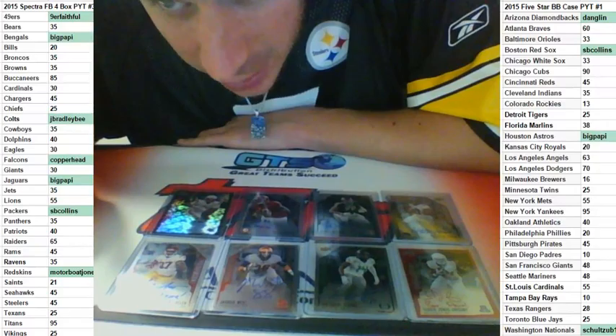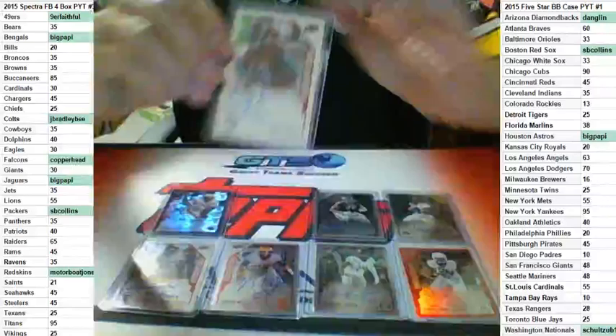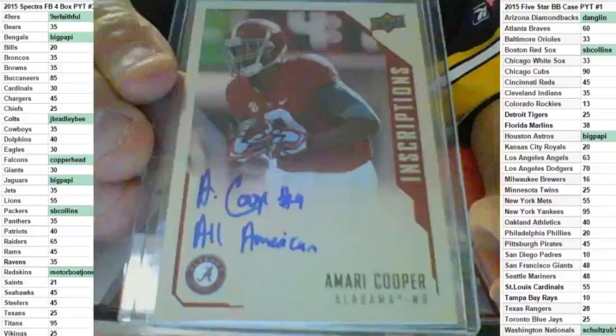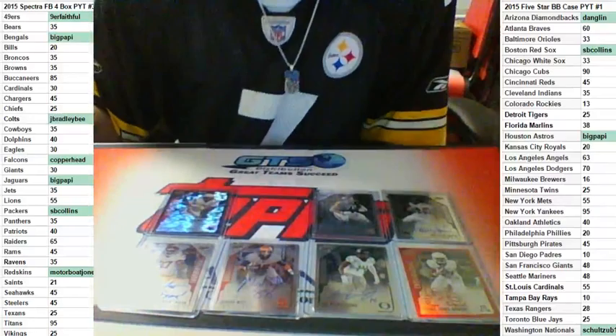Very nice, Jay Bradley. Jay Bradley is going to take Amari Cooper — very nice card, nice hit. This break is pretty sick, guys, to be honest. Two boxes and it's a hell of a hit draft. Amari Cooper for Jay Bradley — nice hit. He's also going to give his next pick to Flash, which means on the snake back she gets two in a row.